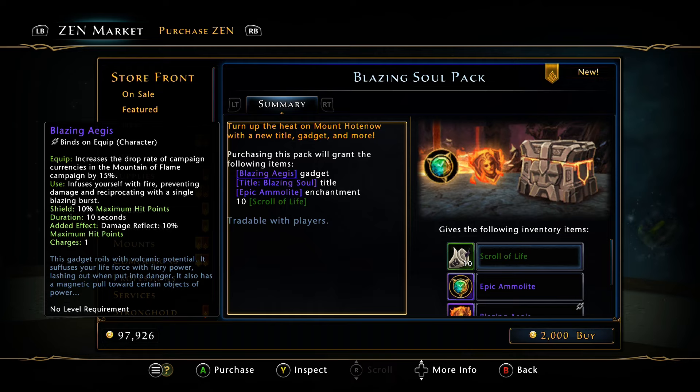It has an interesting effect — I'm assuming it has a 60-second cooldown. I doubt I'll be buying this, so look for Aragon to put a video out testing it. Essentially you gain a 10% shield that lasts 10 seconds, and then you get the added effect of 10% damage reflect. It says it has one charge on it — one charge would be stupid if it only fires once. It says 'maximum hit points charges one,' so poorly worded tooltips, but the 10% damage reflect is interesting.